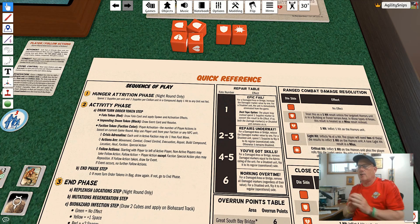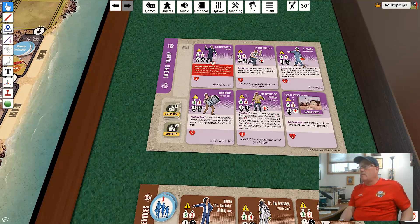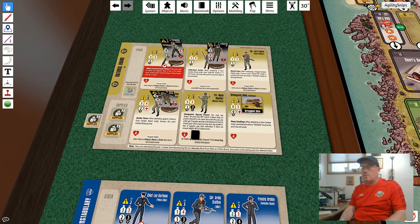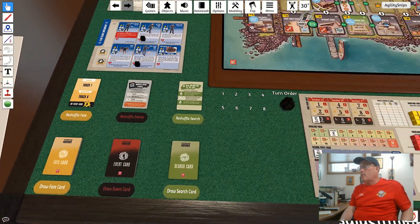It being a night round, the first thing we do is the hunger attrition phase. The Pearl Security Services have five faction units on the board, so they have to spend five supplies - they're now down to six. Similarly, the Greenport Township has five faction units and hasn't built their compound yet, so they pay five supplies. The National Guard only has two units on the board, so they spend two supplies. The Plum Island Constabulary also has five on the board, spending five supplies, putting them down to only three supplies left. With that, we are through the hunger attrition phase.